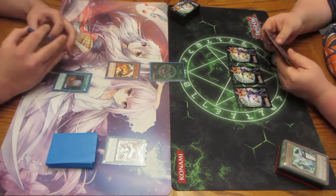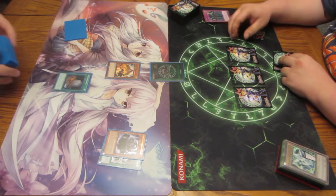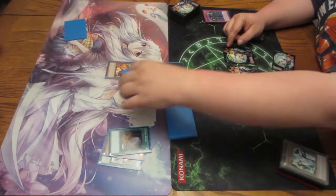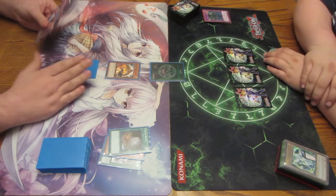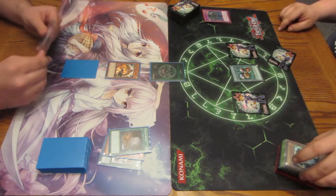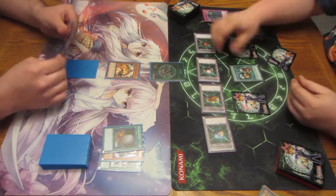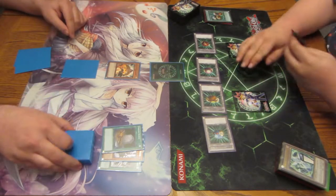I will activate Foolish Burial, sending Erebus from deck to grave. Set one. On your end phase, activate Recalco Scapegoat. Searchable Scapegoat — those are actually adorable, with the little beady red eyes. Any restrictions to them? They're literally the same as Scapegoat — can't be used for tributes, just searchable by the archetype, and they're dark instead of earth.